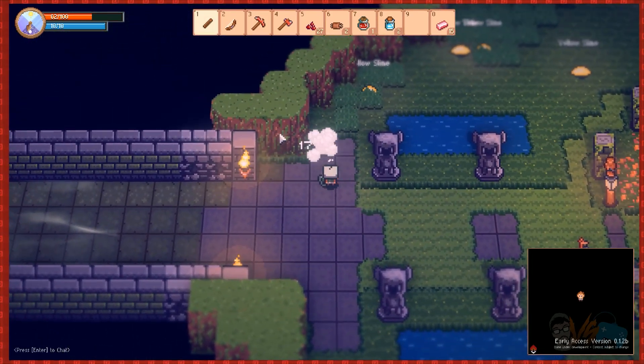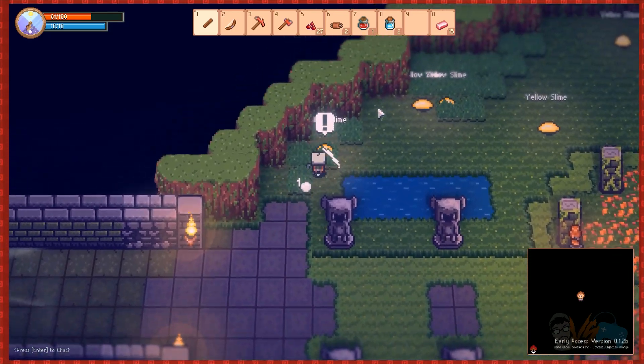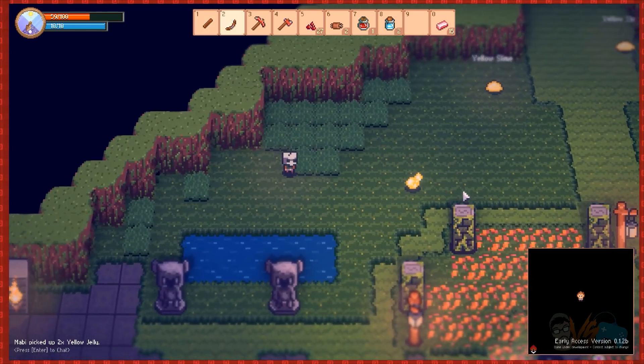My inventory is full. There is a teleport potion — instead of running back I'll try to activate it and we'll see what happens. God, slimes for days!